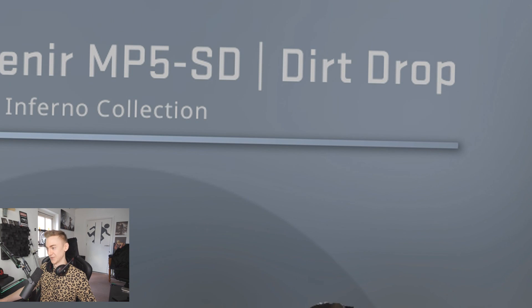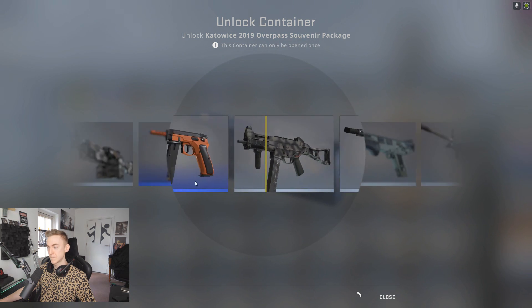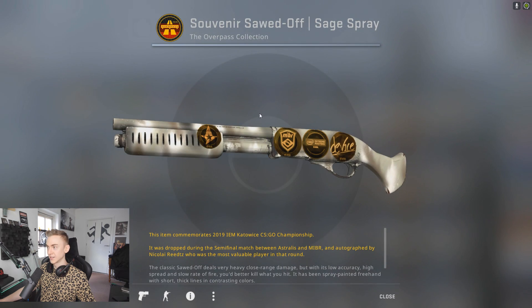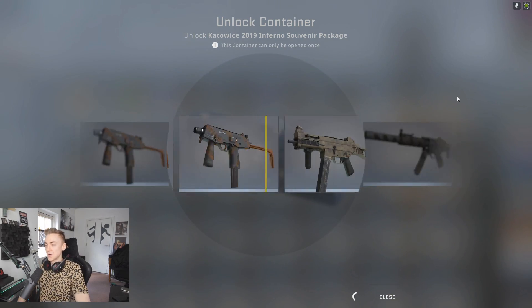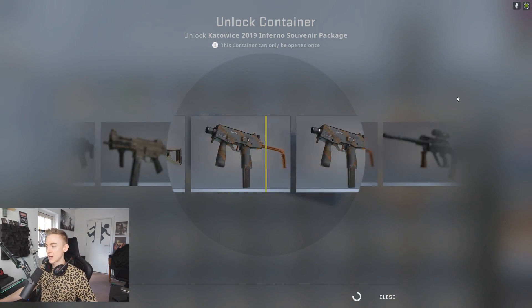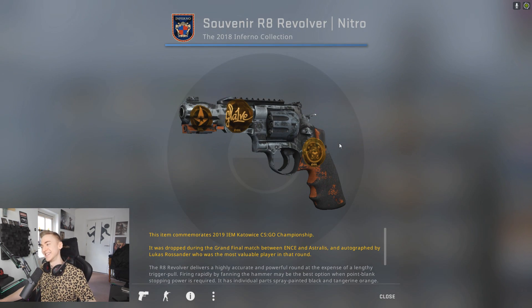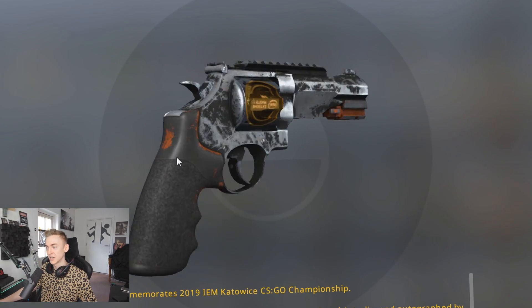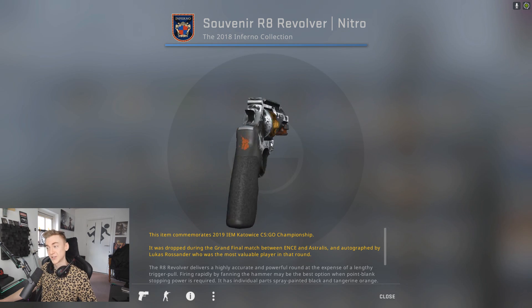Instead we're getting the dirt drop — you know that if a skin is named something with dirt in it you probably don't want it. Another masterpiece shot — where are the pinks? I don't want that. Show me the Dual Berettas Twin Turbo — that's what I want to see. No, we got an AK Nitro instead. Everything in these cases can't possibly be minimal wear — look at the condition of this. Oh it's actually got an Intel Extreme Masters sticker on the other side, that's super cool.